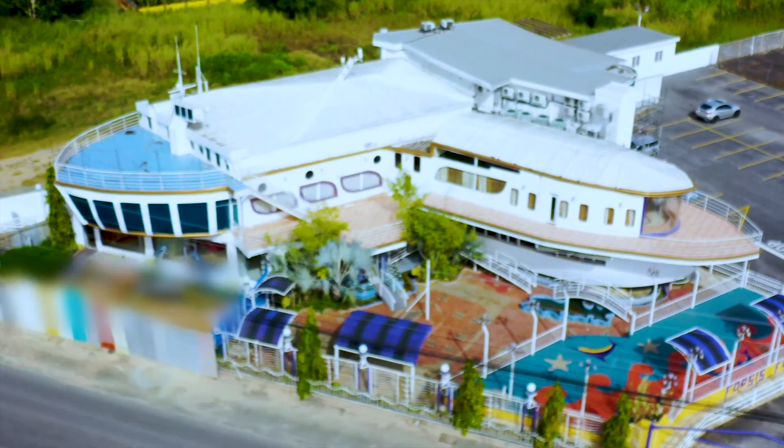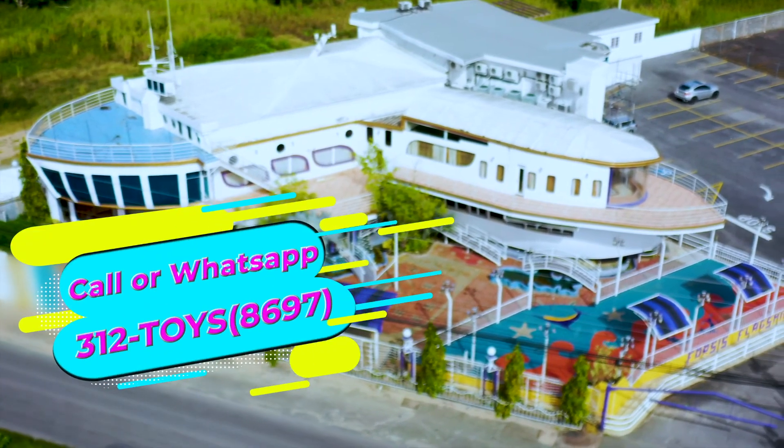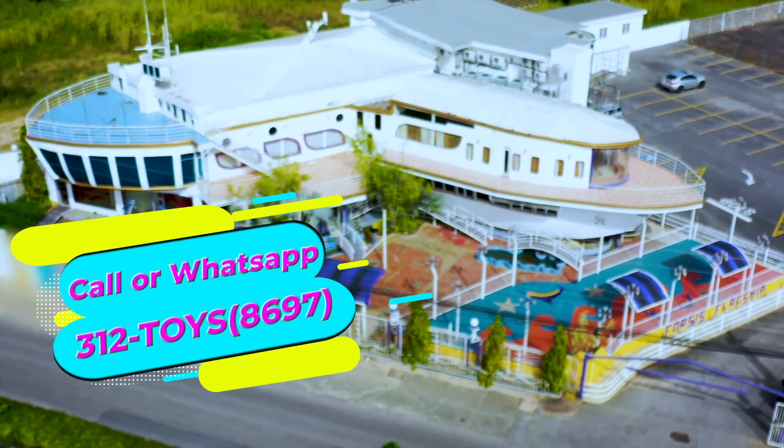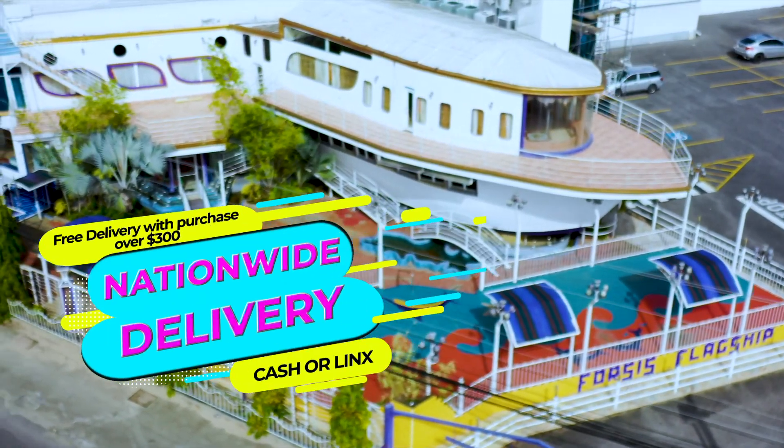Now available in store or shop online at dbesttoys.com. Call or WhatsApp 312-TOYS — that's 312-8697. Nationwide delivery available. Cash or links on delivery.